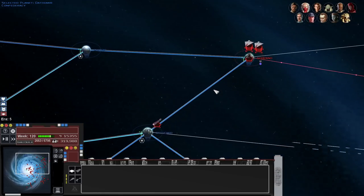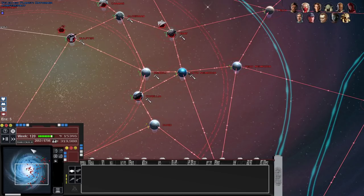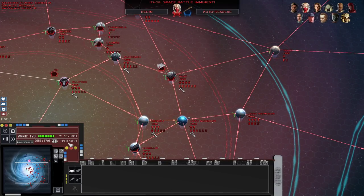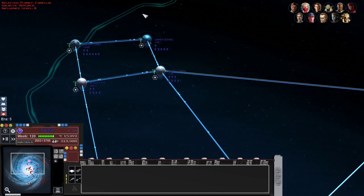Our crew is accounted for as we continue producing war vessels in the core worlds. Let's turn on all things, get all the intel. Our economy has just exploded - we've got 319,000 credits, we couldn't spend it all if we wanted to. We're just pressing through and seeing if we can find a good fight.